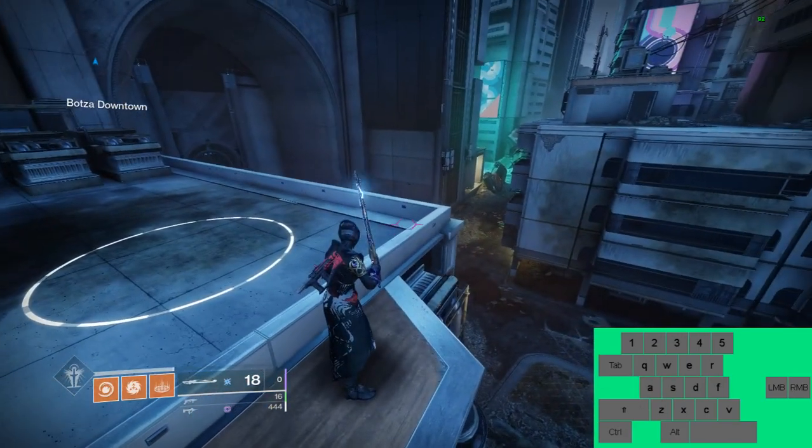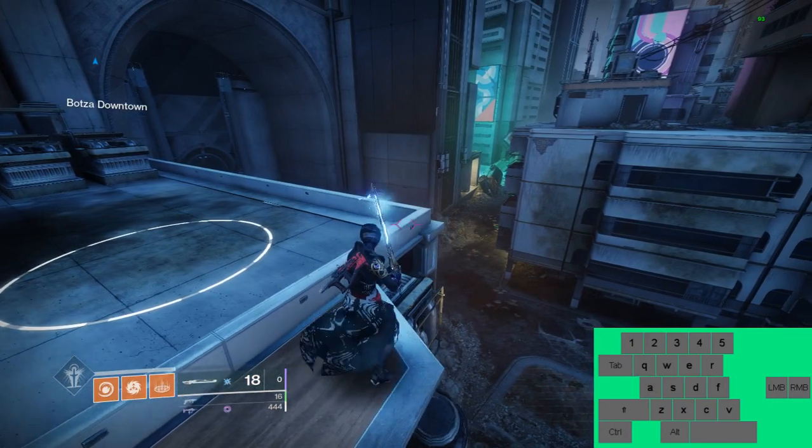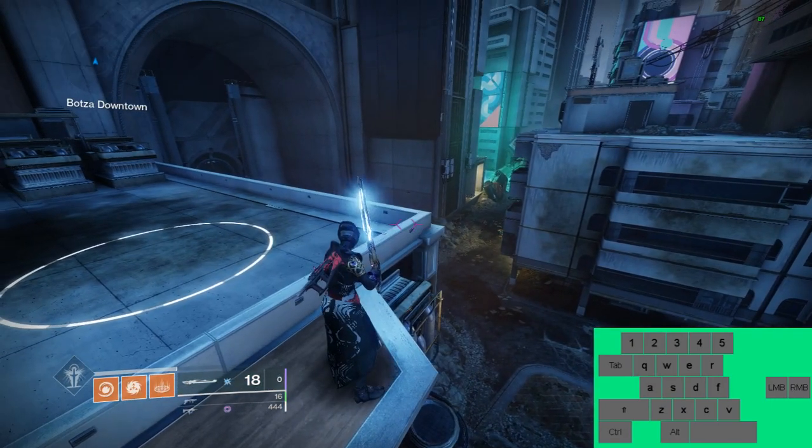Alright, step one. You're gonna jump up mid-air, summon your sparrow, and destabilize to the left 90 degrees, like so.